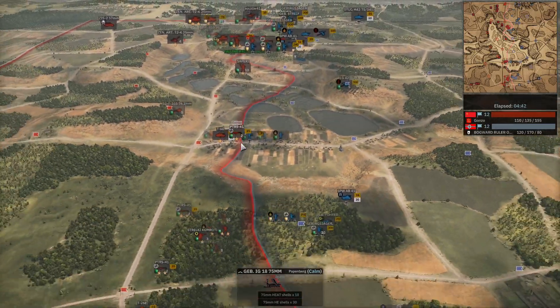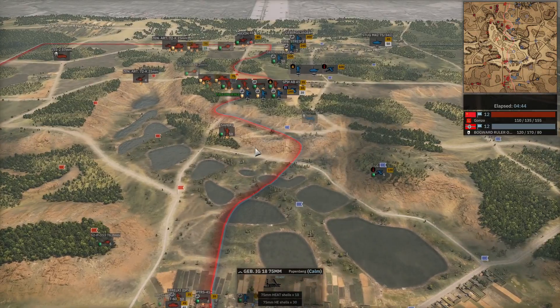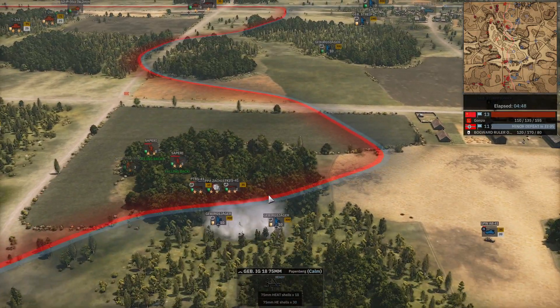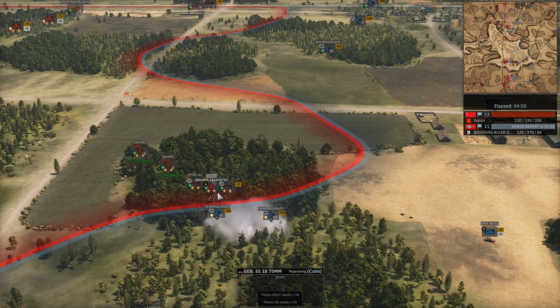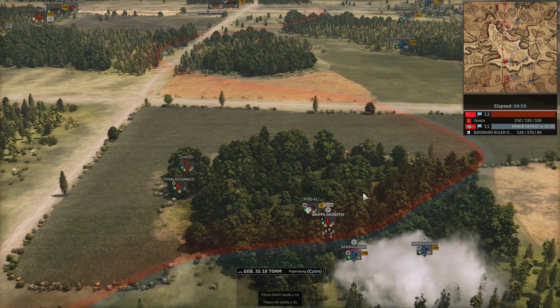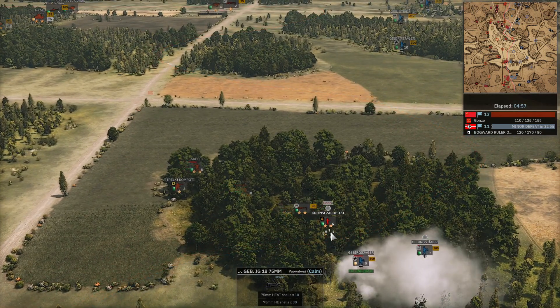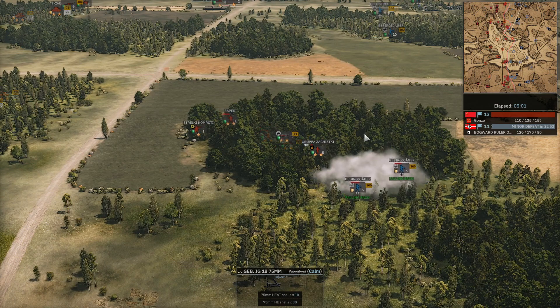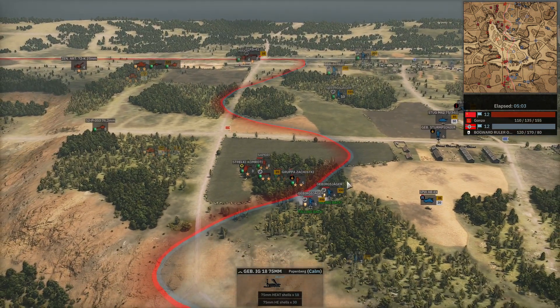The Gebirgs Jaegers are going to be pushing into the PTRS now, with the Sapori already kind of pinned down from that initial engagement with the sniper and MG. The Gebirgs Jaegers do have a good chance here, but the Gruppe Suchiski are going to do damage — it's going to certainly be difficult to deal with. And they're doubly slimy because once again we have a little bit of a veterancy inequality.